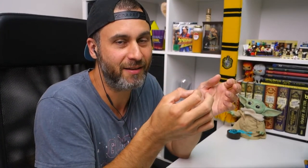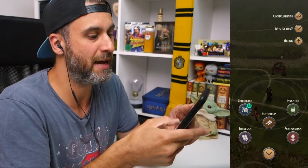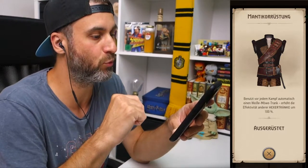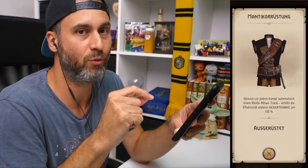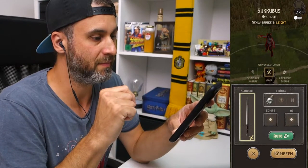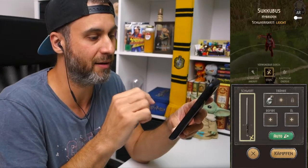Falls ihr noch nichts von diesem mega genialen Trick mitbekommen habt, möchte ich euch jetzt erklären, wie das ganze funktioniert. Ihr benötigt dafür — und das ist das Entscheidende — die Manticore Rüstung. Die kann ich euch sehr empfehlen. Sie hat folgenden Bonus: Benutzt vor jedem Kampf automatisch einen Weißen Möwe Trank, und dieser Trank erhöht die Effektivität anderer Hexer Tränke um 100 Prozent. Ich zeige euch das gerade: Wir wählen die Succubus aus, und dann seht ihr, bei den Tränken wird automatisch dieser Weiße Möwe Trank ausgewählt.